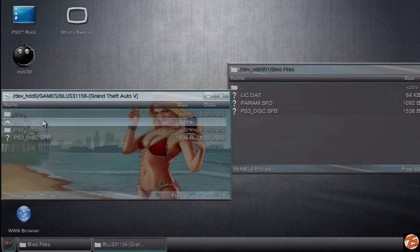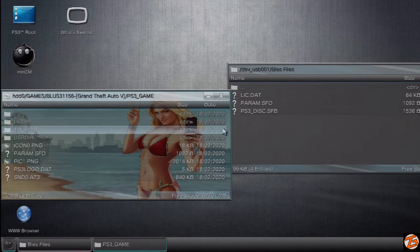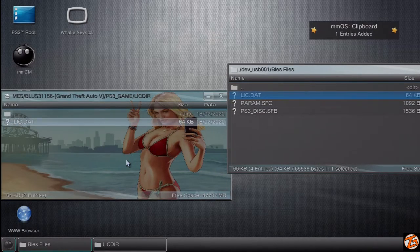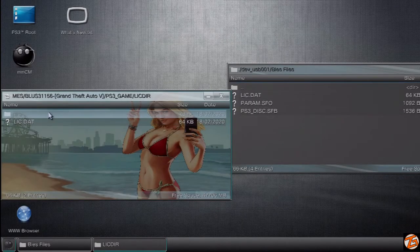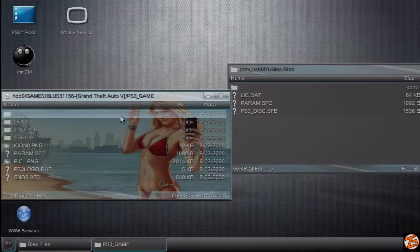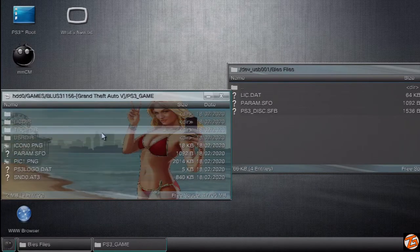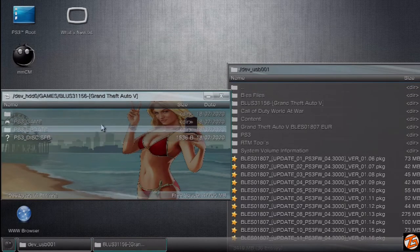We just copy it over — to copy it you're going to hit circle, copy, then go over, circle, paste. Then we're going to go into our PS3_GAME folder and go into the LICDIR folder. In there, we're going to copy and paste the LIC.dat file from our USB onto our hard drive. Once we've done that, we're done with that portion. Then we're going to go back to the root where we see the Grand Theft Auto game, the LICDIR, the Trophy, the USRDIR — and right there is where we're going to copy the param.sfo file from our USB to our GTA V copy. Once you've copied all of those files over, we're done transferring files onto our hard drive.